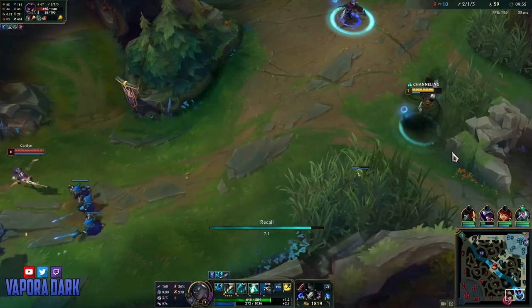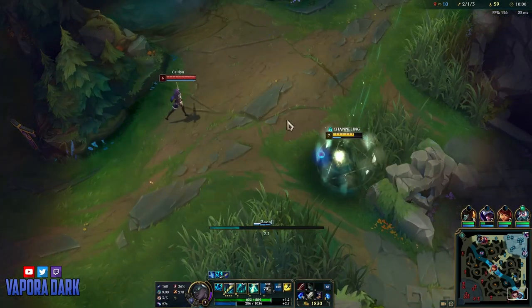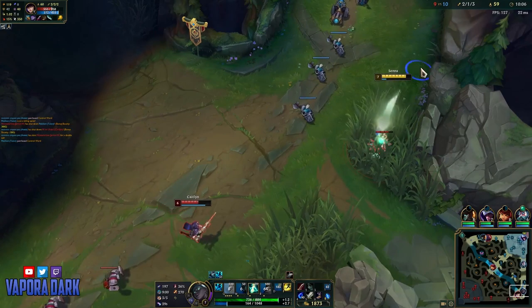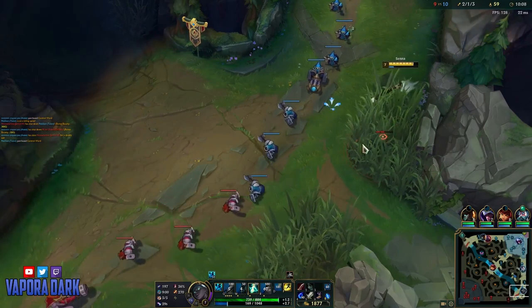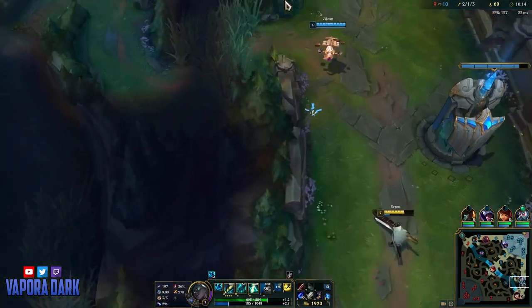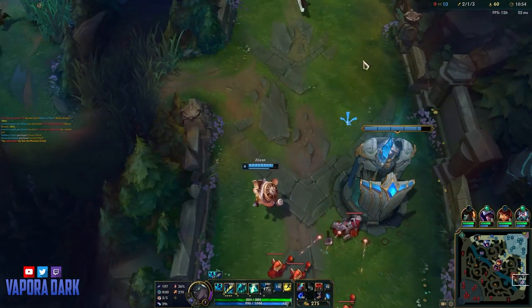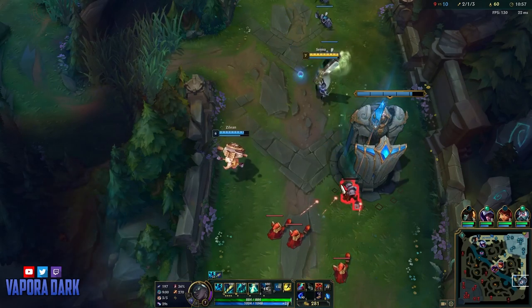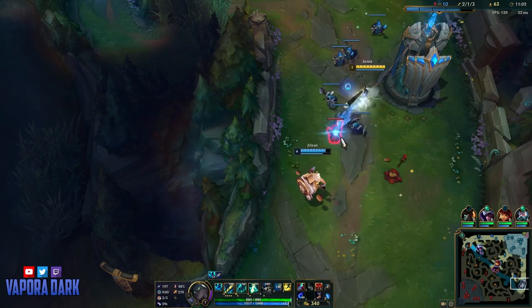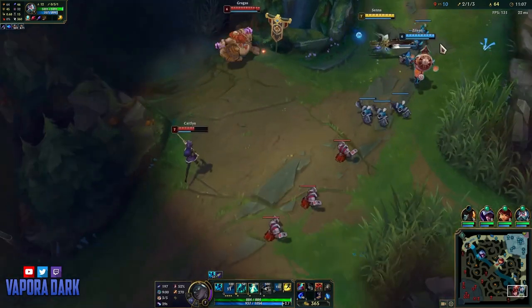Here I forget that I'd already seen Caitlyn place a trinket in this brush during the start of the previous fight. Realizing that in time though, I know she's going to cancel my back so I start turning back onto her in advance and heavily chunk her out. As you may be starting to realize, Senna is quite unique for an ADC, and especially for a hypercarry. She scales like crazy, but a lot of her value to her team is just how much she can support and enable them rather than dealing crazy amounts of damage herself at all stages of the game.